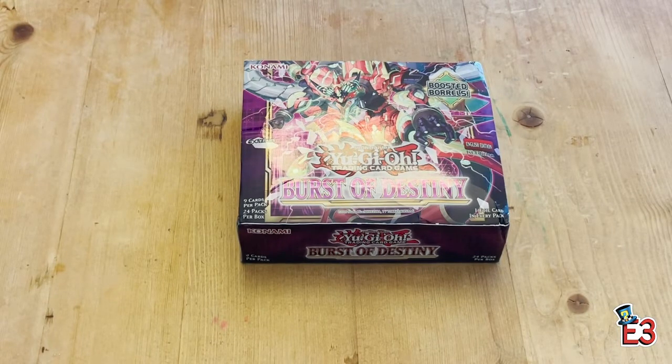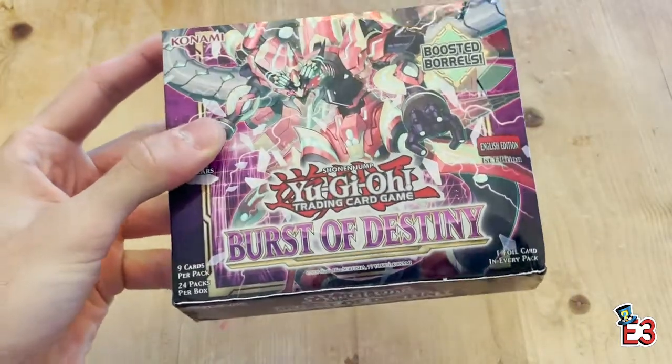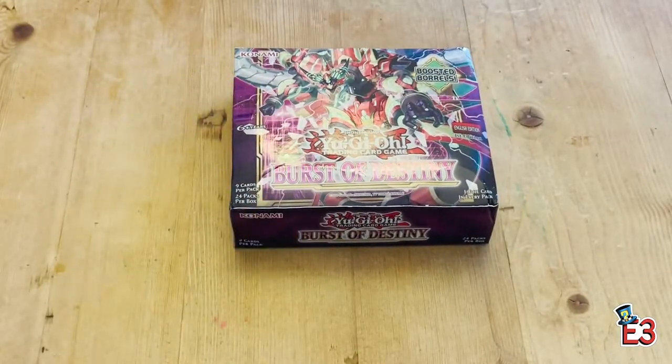What's up guys, emagic3 here back with another brand new video. Today we are looking at the brand new Burst of Destiny booster set, which brings us a lot of cool cards. We get new supports for Evil Twins, Gunkan, Bee Trooper, Machina, and Swordsoul. We also get two new archetypes — Floowandereeze and Ice Jade. The secret rare we're going for today is the new Destiny Hero Destroyer Phoenix Enforcer, so let's dive in!